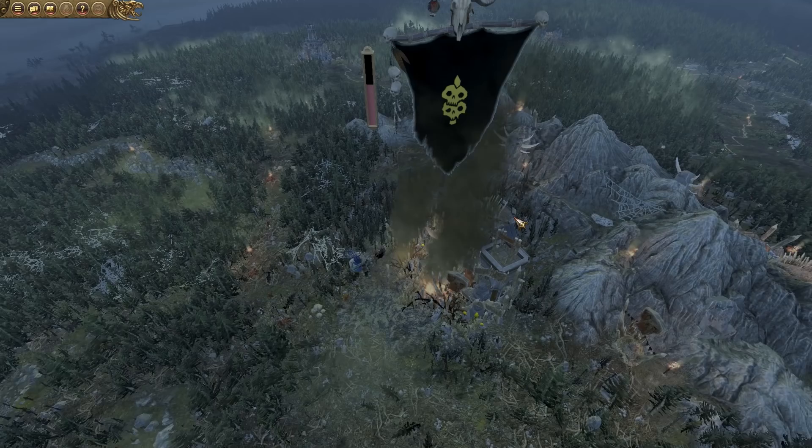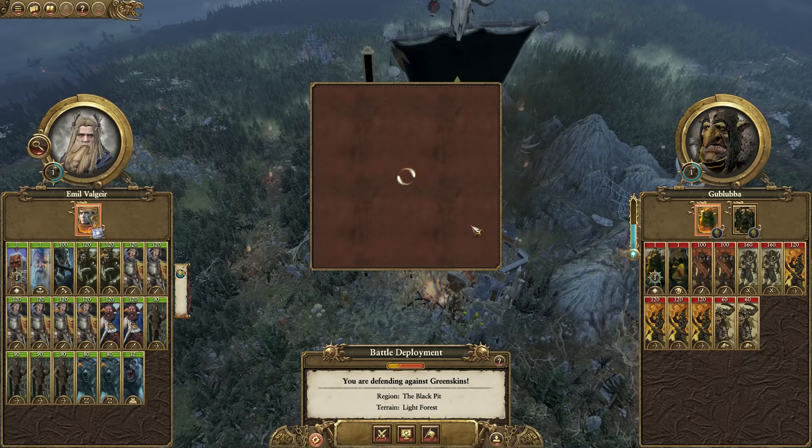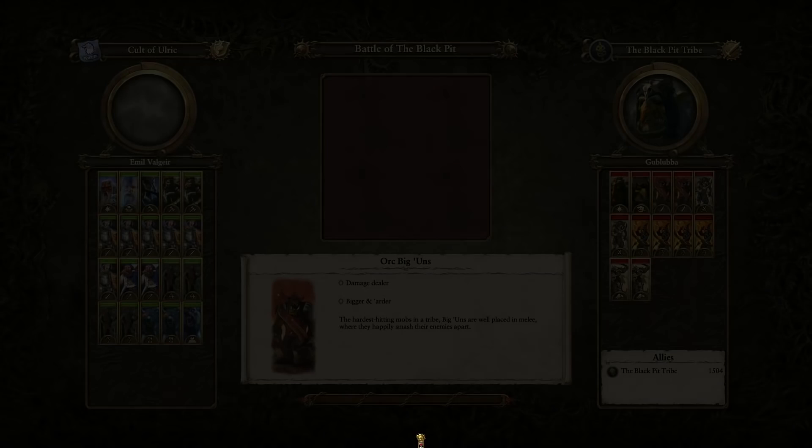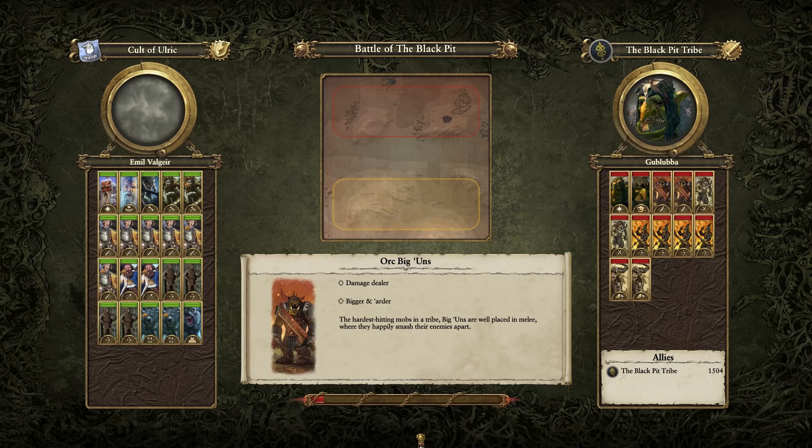I don't think that's a custom map battle - I think that's just a normal Warhammer siege, which isn't that fun. So yeah we get to fight a good battle on top of a hill. We might get absolutely annihilated here because they have a large garrison, but it will still be a fun battle nonetheless. And we get to see what some of these Cult of Ulrich units look like.